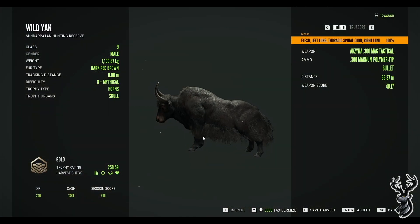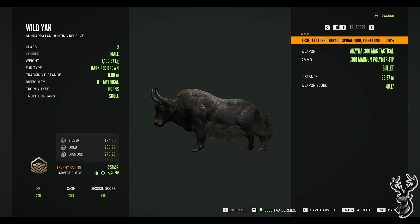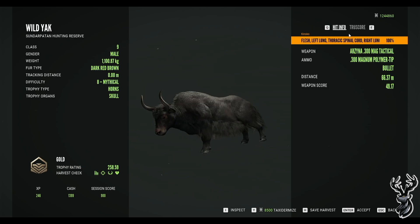That should be vital organs and that definitely dropped him on the spot. Let's go see what we're gonna get from him. In terms of shot — we just double lunged him right at the top there. I guess we got a little lucky that he dropped there.